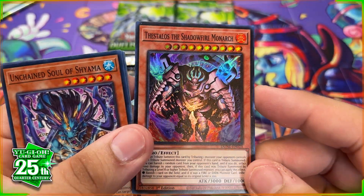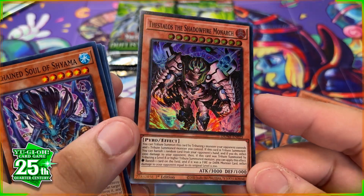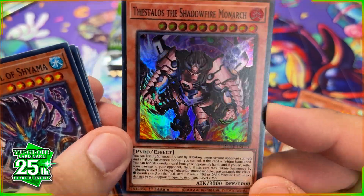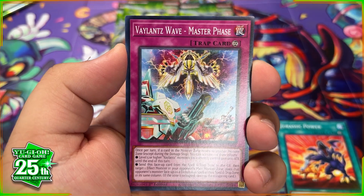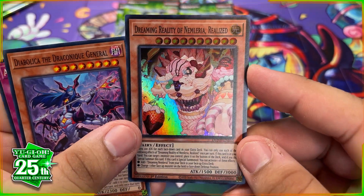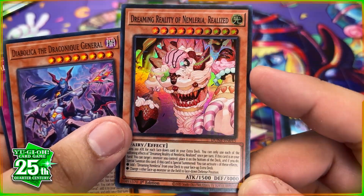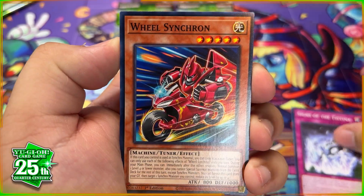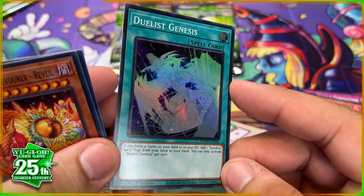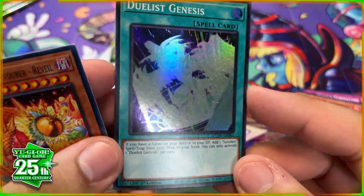We got a mega monarch — Shadow Fire Monarch! I love the monarch archetype; this artwork is absolutely fire. Quick question: are the quarter century secret rares replacing the starlights, or is it just a one-year thing for the 25th anniversary? Let me know. We have Dreaming Reality Realized — pretty cool card. We have Duelist Genesis with a cool stardust artwork, kind of like a ghost rare effect. I love when they do that.